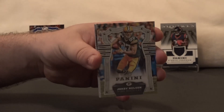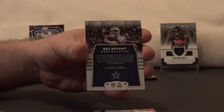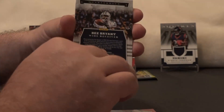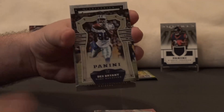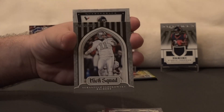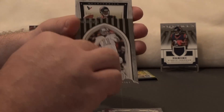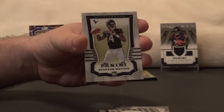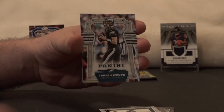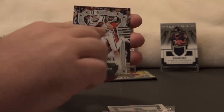So to start us off here, Jordy Nelson, Mike Evans, Dez Bryant — I'm guessing it's probably just the chrome parallel, which is still really cool. Yeah, they look sweet. We've got KickSquad here, the one and only Seabass. Our rookie is Deshaun Watson — that's pretty cool, that's a good rookie. Carson Wentz, Marcus Mariota, Eric Decker.